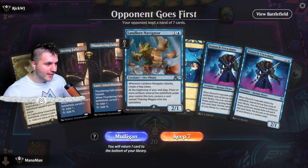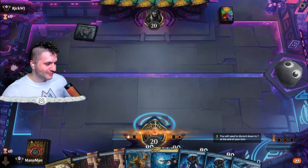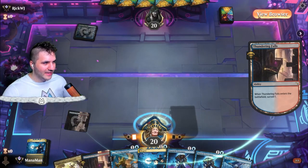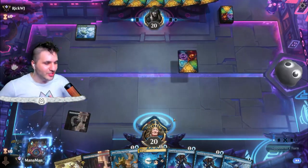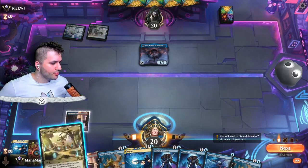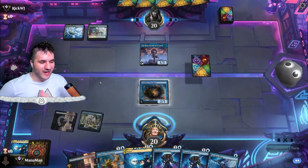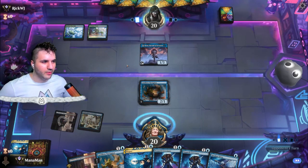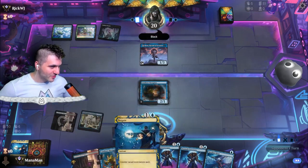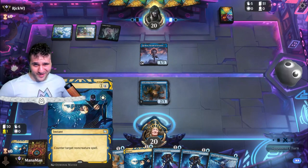Rick WJ — hello! Double tap lands on the draw — I'm gonna keep it, it is close though. Spyglass Siren — going to have to commit to Thundering Falls. Restless Vine Stock — there's a good chance we already have a Negate. Rona — definitely not going against that. Interesting. We'll just go in for the Landlord Navigator, set up a Spyglass Siren map token, bump this up and swing in. Playing against reanimation now — Negate is actually the best thing here.